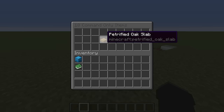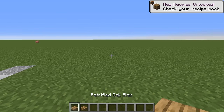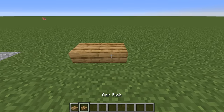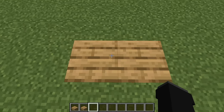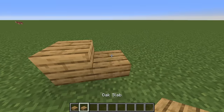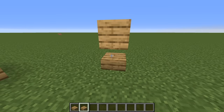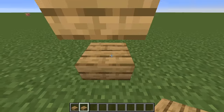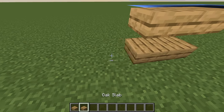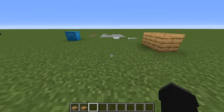Next is the petrified oak slab. Let's get a normal oak slab for comparison — the only difference is that it's called the petrified oak slab. The IDs are different but they are identical texture-wise with no visual difference. However, you can stack petrified oak slabs on top of each other and oak slabs on top of each other, but if you try to stack a petrified oak slab on top of an oak slab, it doesn't work. So you can't mix them — you can only continue a stack with the same type. You could potentially get some interesting looks with this, though it may not have many practical uses.